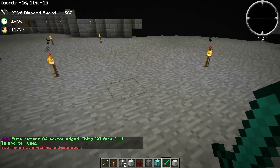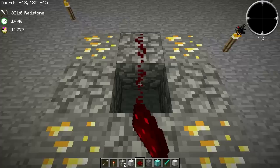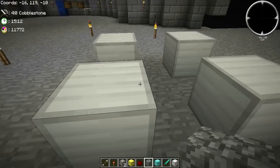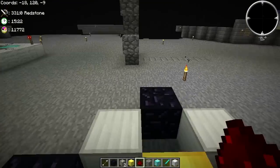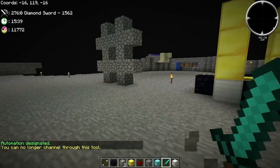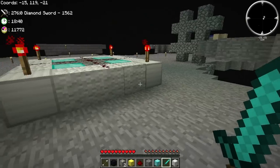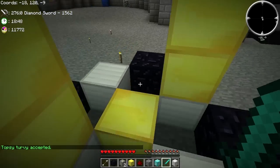You can have more than one block bound to an automation signature. If I were to create something else somewhere else — like a topsy-turvy rune over here, golden middle, make it tier five, because why not — and put in a couple of blocks so you can see that it is flipping. Now we automate this block here, and whenever I step on this pressure sensor it will flip. Ta-da! I should probably turn the debug messages off. As you can see, topsy-turvy accepted exactly the same as if I had right-clicked it. No change whatsoever.